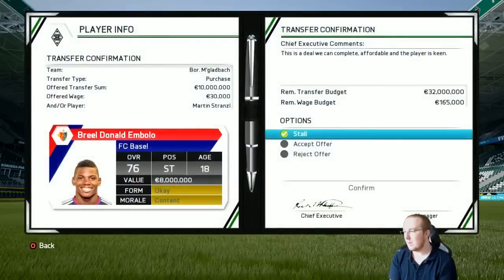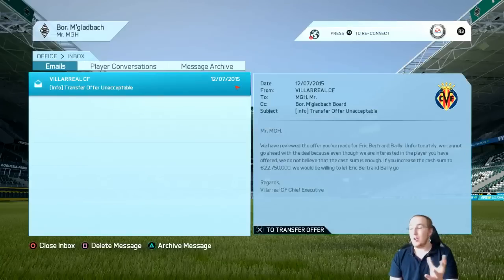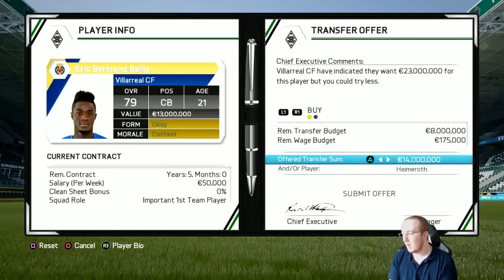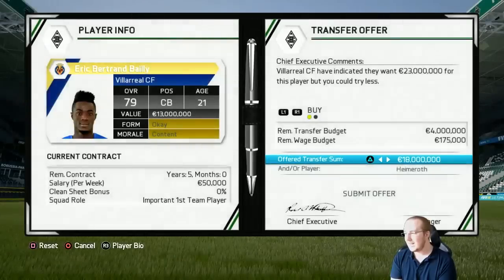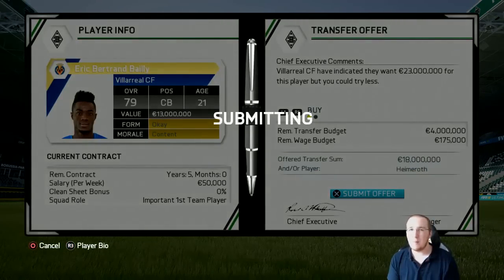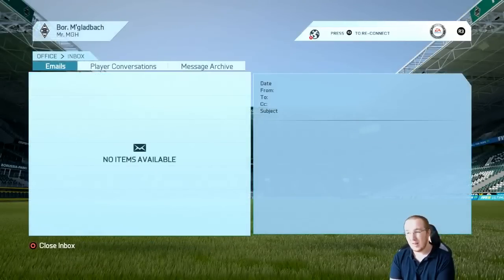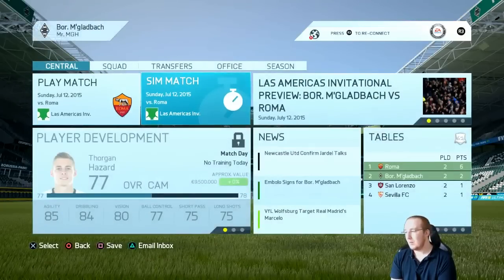Embolo has accepted his contract - welcome to the team! We've still got 22 million left so we can afford Bailey. That is a huge signing. Villarreal are happy to do the Bailey deal if I improve the money - I think this is a deal I want to make happen, but I don't really want to spend all my money. I'm going to improve it to 18 million, leaving me with four million, and I should be able to adjust wages and keep a couple of million left over.